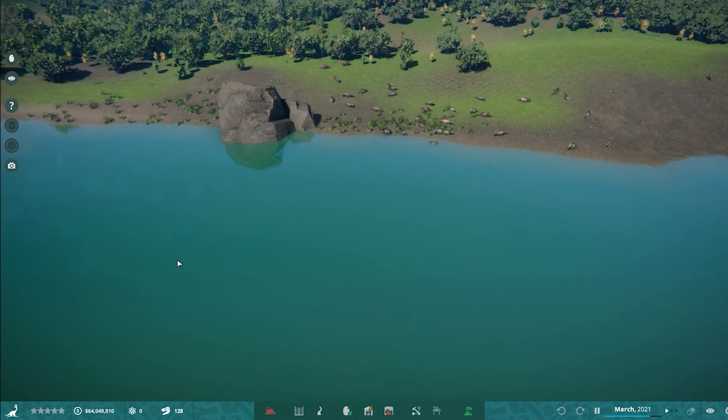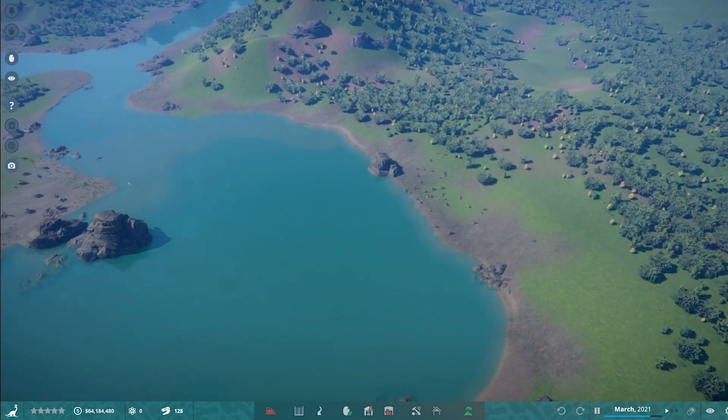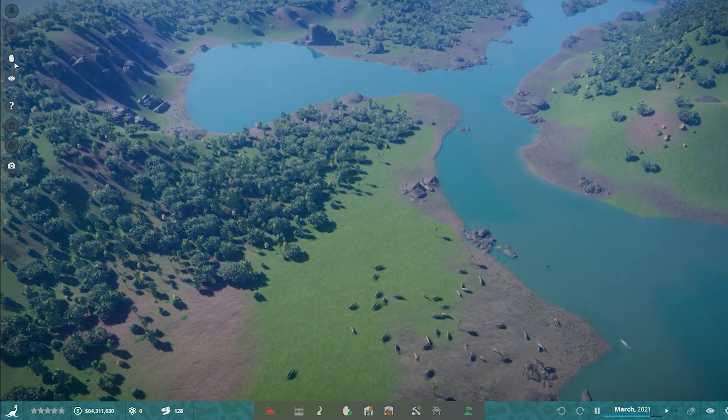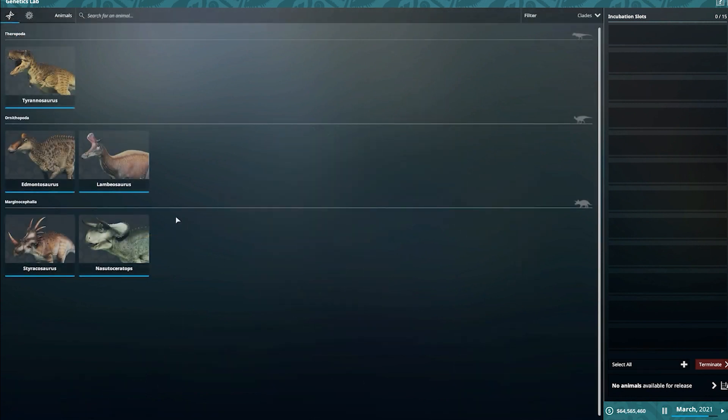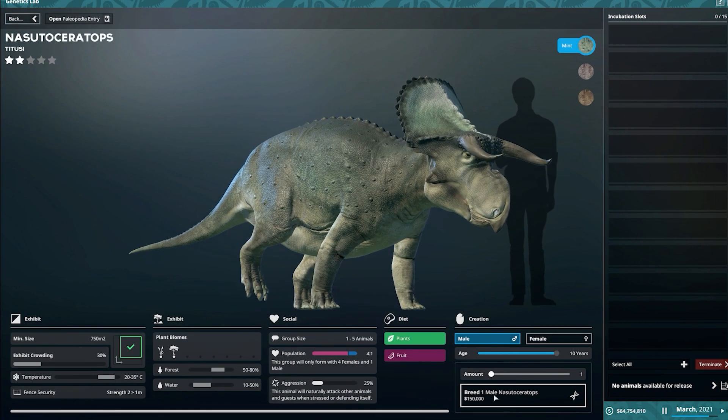Let's go and do the next lot of dinosaurs in the hatchery. I'm pretty sure I can just access it from here — yep. Nasutoceratops, and off we go.